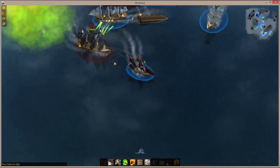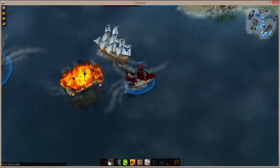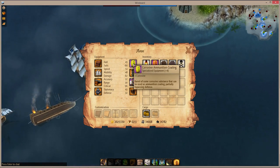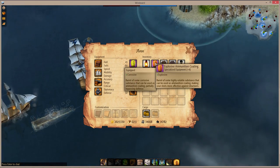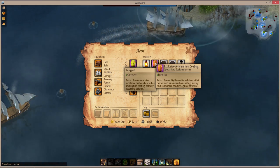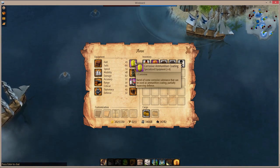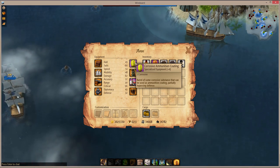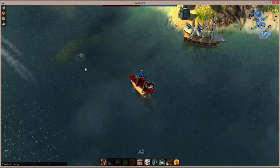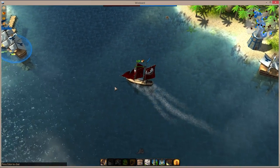As you explore challenge 12 areas, you're probably going to find some very powerful loot. Among other things, you may find yourself with corrosive ammunition or explosive ammunition coating. Explosive ammunition lets you do roughly 35% more damage to structures, while corrosive ammunition is really good for attacking other ships or high defense targets, like in challenge 12 areas. It lets your regular cannonballs ignore the first 10 points of defense, which is very, very useful to have.